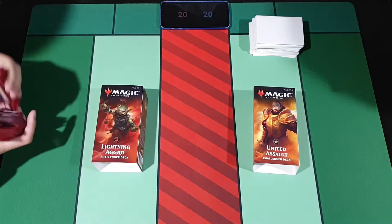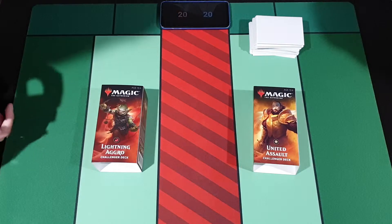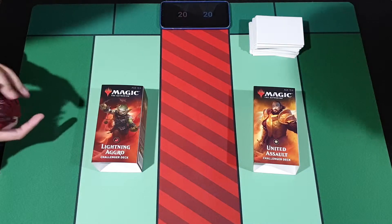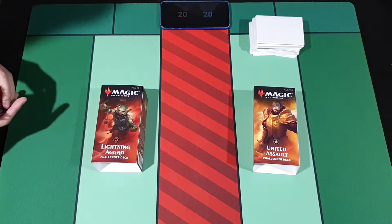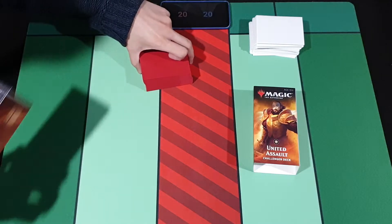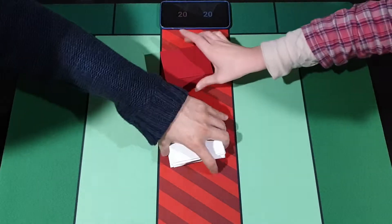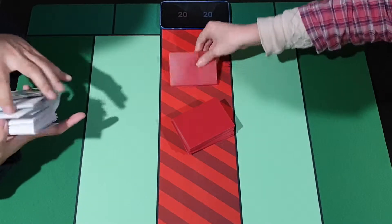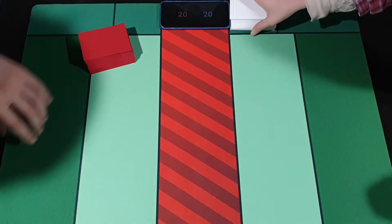Alright everyone, this is the fifth round of the series — it's gonna be mono red versus mono white. Let's see who's faster and who can win. The score is 3-1, so let me try to win a game with red. I'm kind of getting to like mono red now, just to go fast and play a lot of cards.